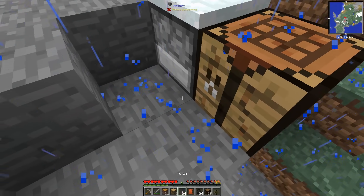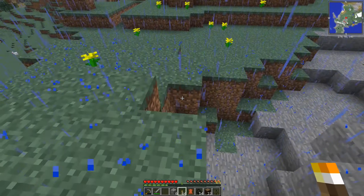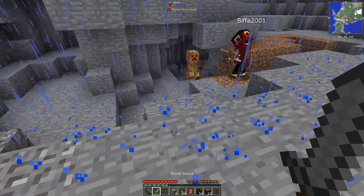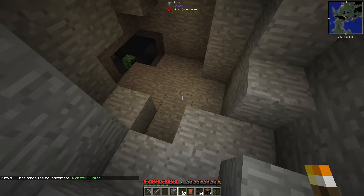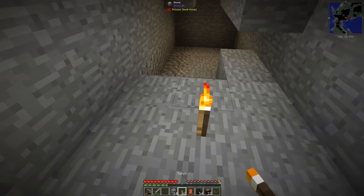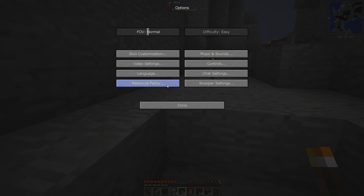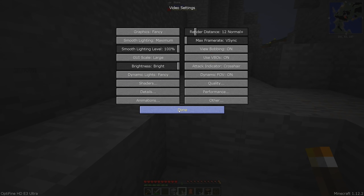I'm grabbing some coal, it's probably gonna look pretty dark. Oh hello - it's gonna look pretty green and creepy! Those guys - whoa, easy now! 47 hits later. I like that when it rains there's a weird rain effect that sort of goes down your screen. I think dynamic lighting is in video settings - I've got it on fancy.